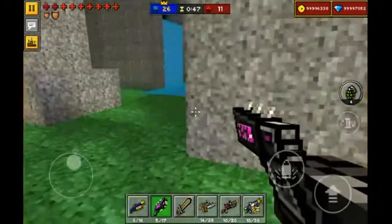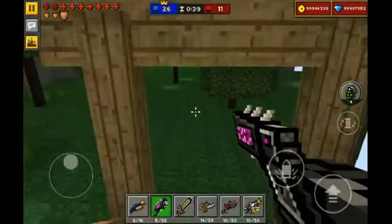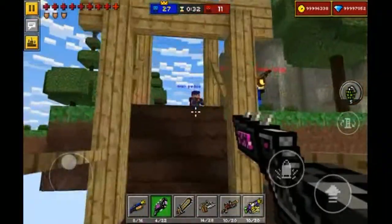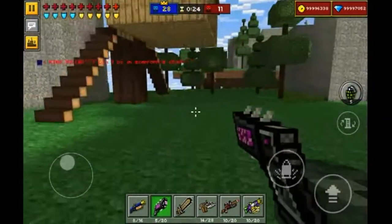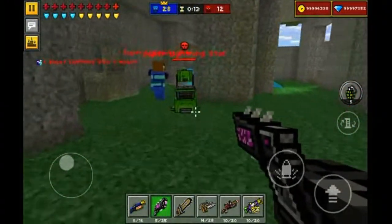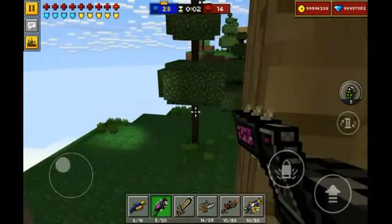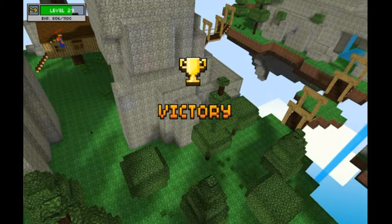I never thought I'd get kills so fast with a weapon like this because it doesn't seem that powerful, but surprisingly it is. Watch out — this weapon actually pushes you away from the area damage, so be careful. Don't step in your own area damage or it will push you away and you can kill yourself easily. It's better to shoot on the floor with area damage weapons — you could also shoot at the wall since it doesn't need a direct body hit.